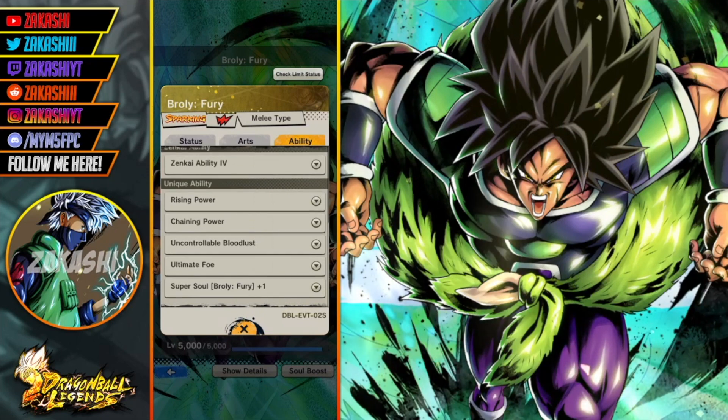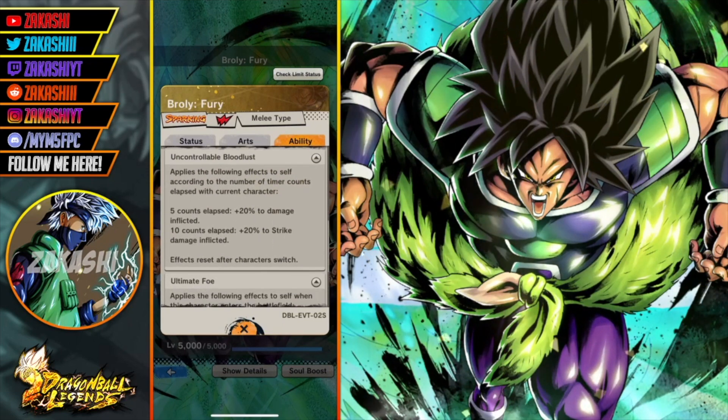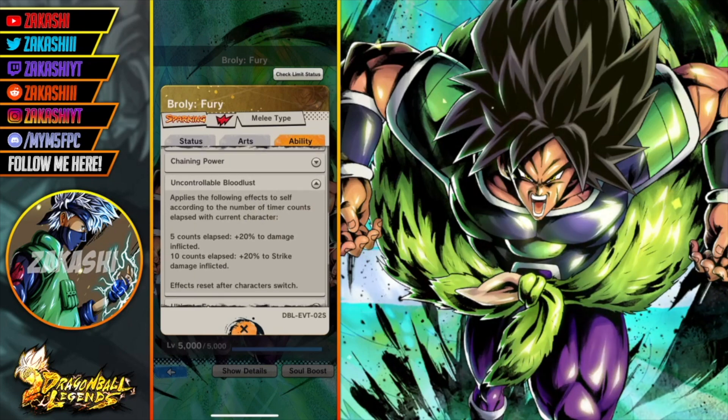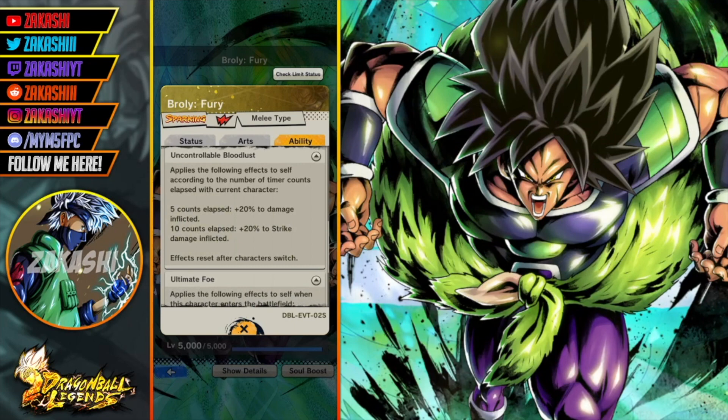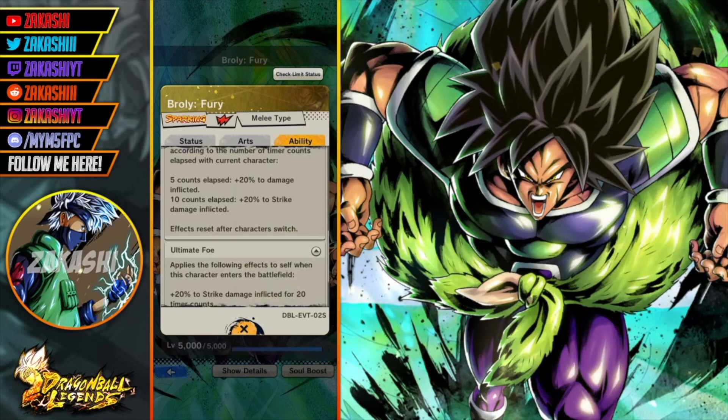The thing that's going to make him stand out most are his two unique abilities that he gets from being Zenkai awakened. Uncontrollable Bloodlust applies the following effects to self according to the number of time counts elapsed with the current character: five counts elapsed plus 20 damage inflicted, ten time counts elapsed plus 20 percent strike damage inflicted.